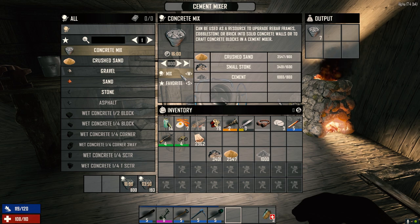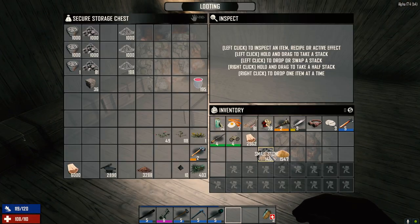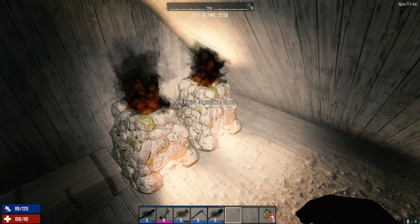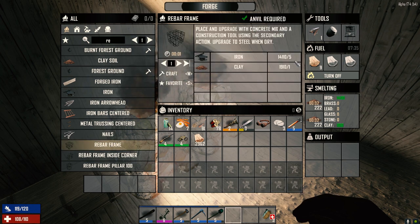We'll do that and then there we go — a couple thousand cement mix coming. We'll start making rebar frames. If we go to rebar frames, they're relatively cheap — all you have to do is drop the concrete on them and it makes them level two concrete. Let's make 50 of these right now.